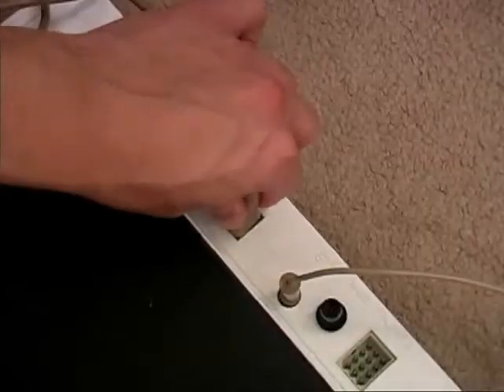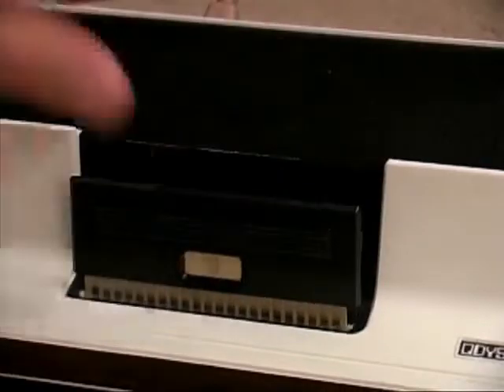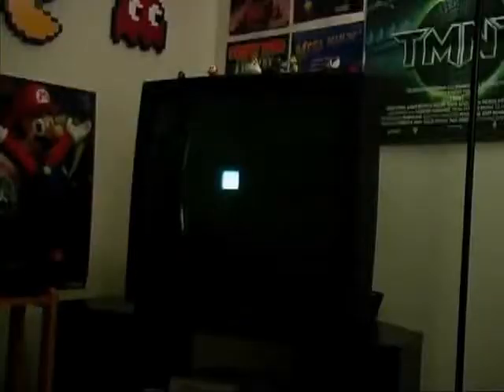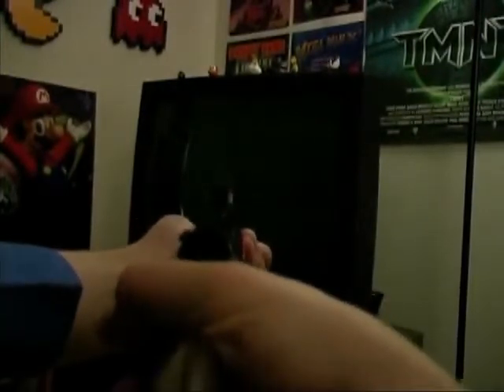So let's go ahead and check out the light rifle. To use this accessory, you have to plug in the light rifle into the Odyssey, insert card number 9, then face the rifle towards the screen, cock the handle, aim at the white block, and fire. It's that simple.